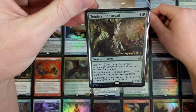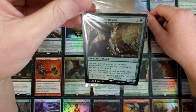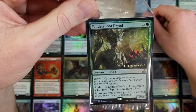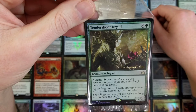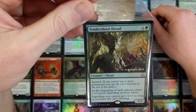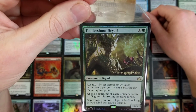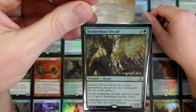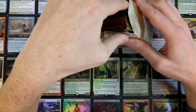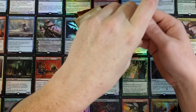If you control 10 or more permanents, you get the City's Blessing. I want to know how many people in pre-release tournaments actually were able to pull off the City's Blessing. At the beginning of each upkeep, create a 1/1 green Saproling creature token. Saprolings you control get +2/+2 as long as you have the City's Blessing. That could be destructive, but too slow. Maybe if it was a 3-drop it'd be playable — in Modern, at least. I always go back to Modern.